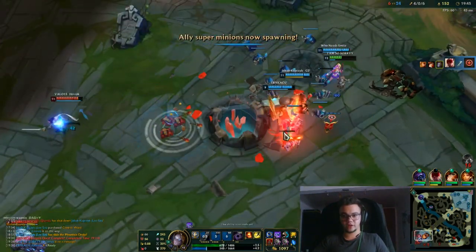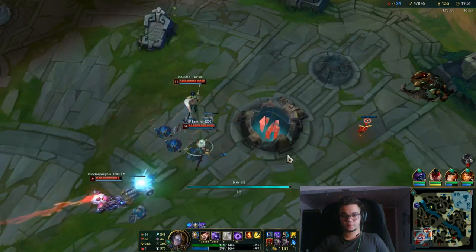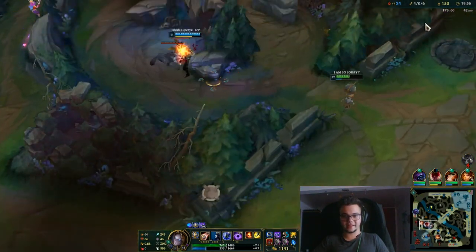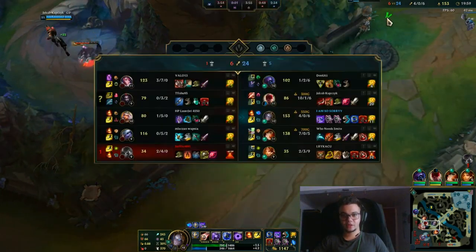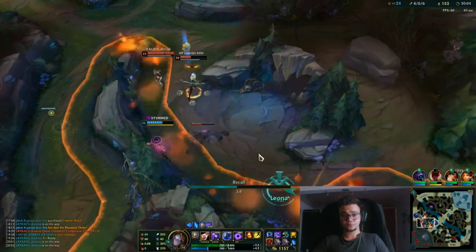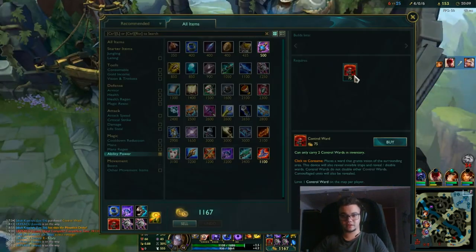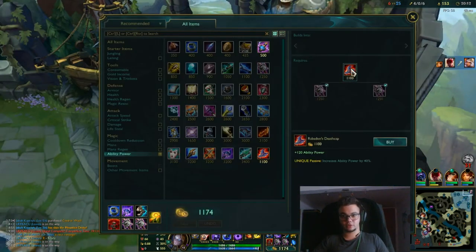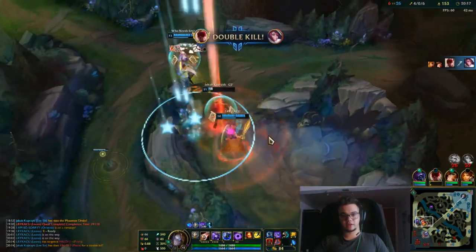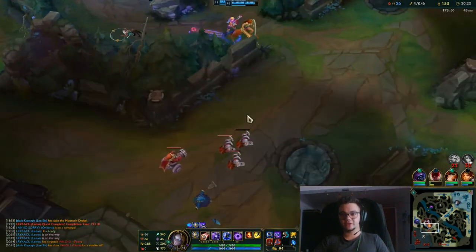I can flash ult but I don't want to because I'm low HP. I will flash if necessary — let me get towards a safe location. You should always be careful to not give free bounty. Lee Sin really tends to do that. Leona players in general when they have a bounty tend to int, so you gotta be careful on that.